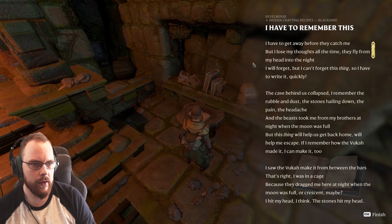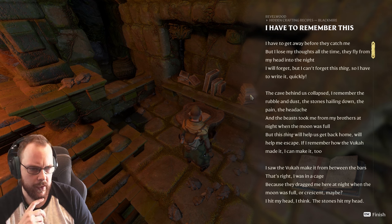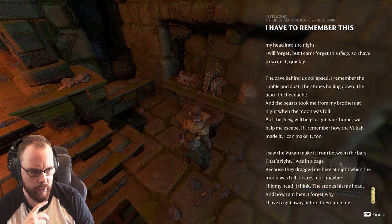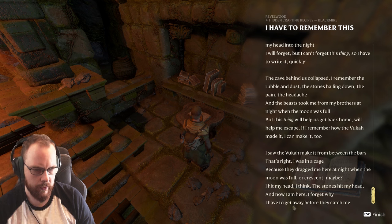Reading in-game lore: 'I have to get away before they catch me but I lose my thoughts all the time. A cave behind us collapsed — I remember the rubble and dust. The beast took me from my brothers at night when the moon was full. This thing will help us get back home, help me escape. If I remember how the vuka made it, I can make it too. I was in a cage because they dragged me here at night.'